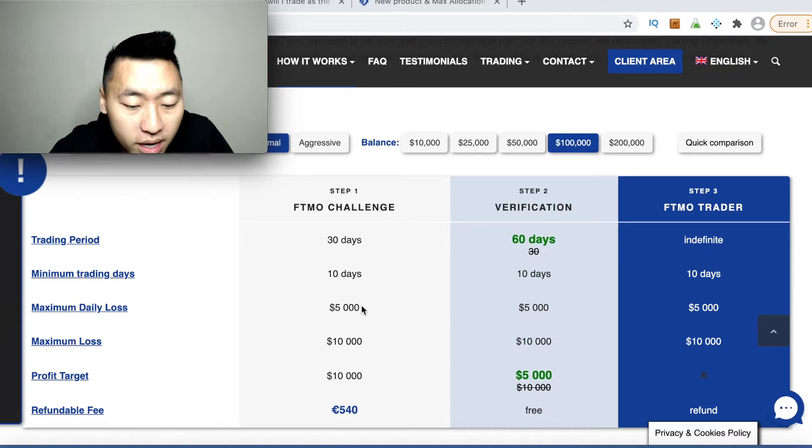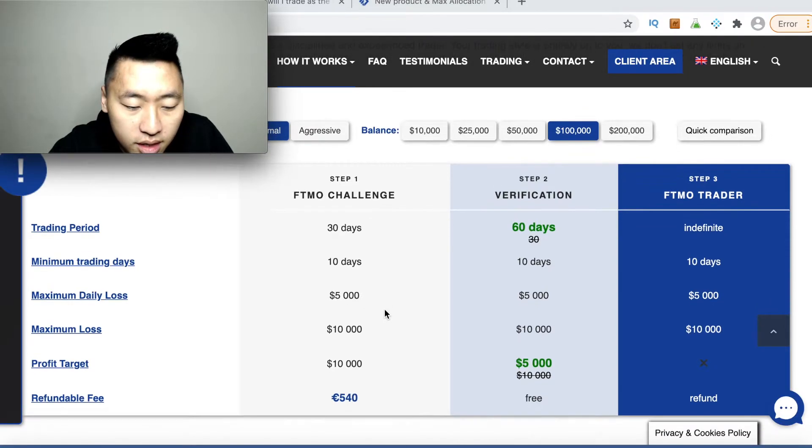Percentage-wise, the other trading platforms don't make as much sense. With FTMO, the max loss and the profit target are evenly one-to-one. You're investing about six hundred dollars and getting a ten thousand dollar maximum loss — and what really matters isn't the size of the account but the maximum loss they give you.